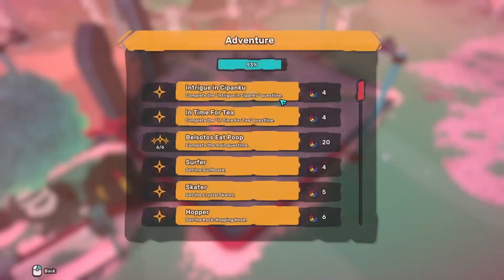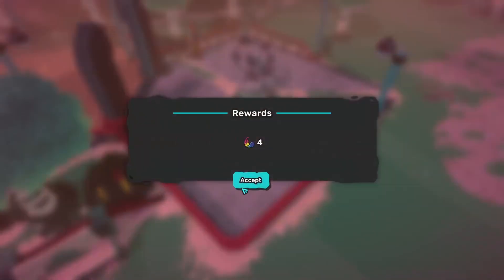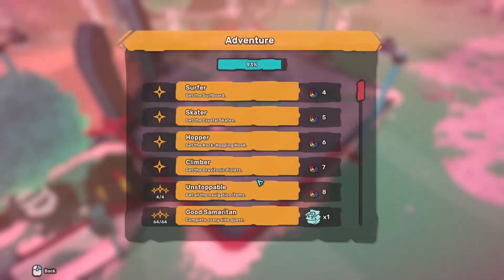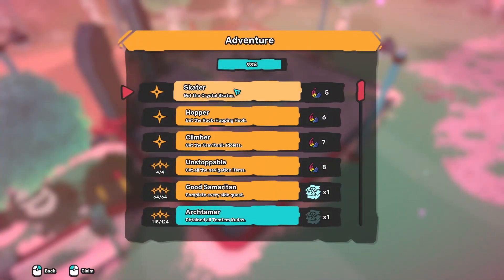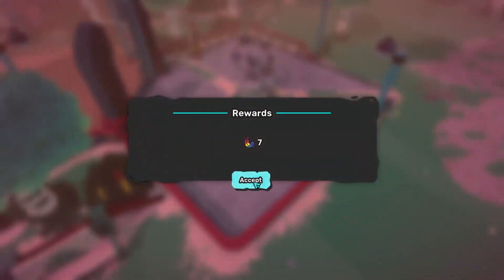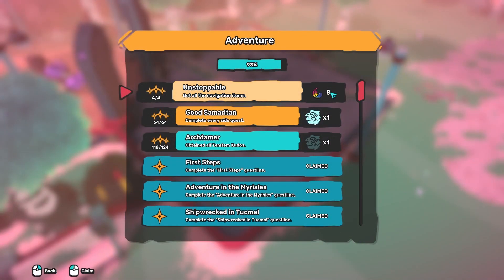Most of these seem to give a basic of 4 feathers. The main questline gives 20 feathers. Get surfboards: 4, crystal skates: 5, rock hopping: 6, graphitonic plates: 7, and all items: 8.